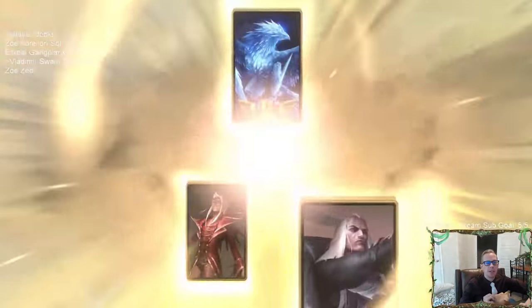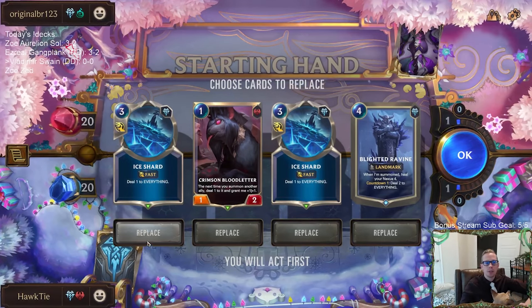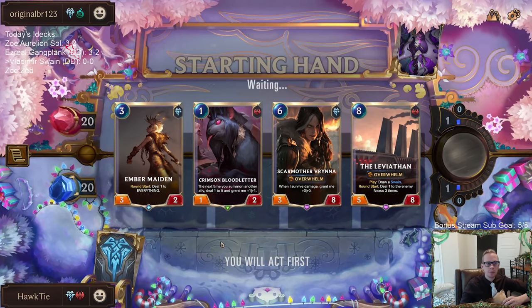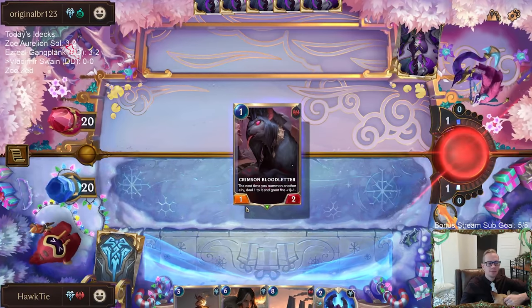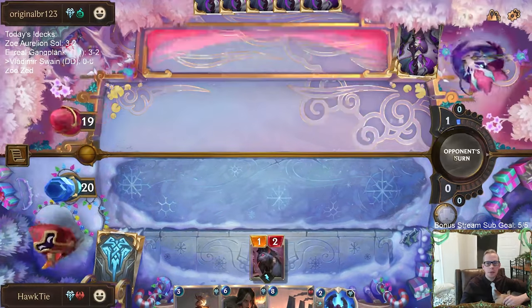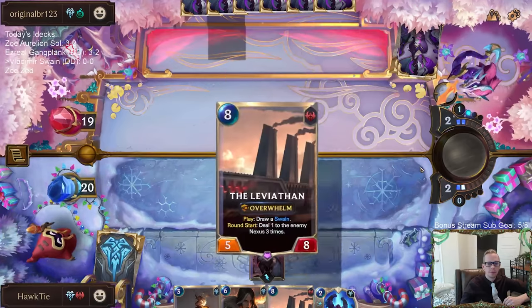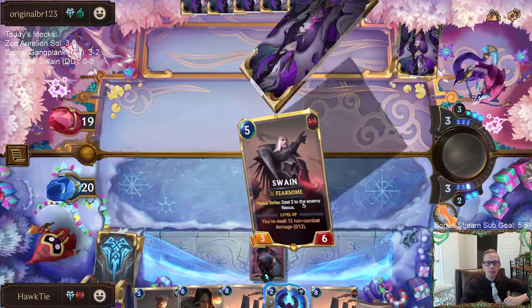Looks like we're playing against an Anivia deck — that's a deck that also likes doing small amounts of damage. We really want to find the Scar Grounds; this is going to be an important Scar Grounds matchup. I'm just going to mulligan it all — we could keep the one drop, but I want to find Scar Grounds. It's the most important card for us. No Scar Grounds here. We'll just pass the turn and draw — nope.